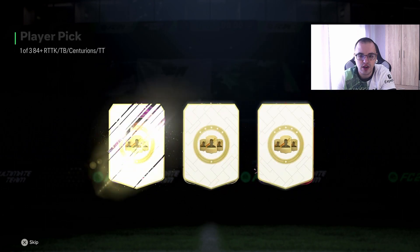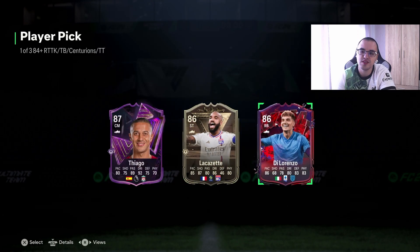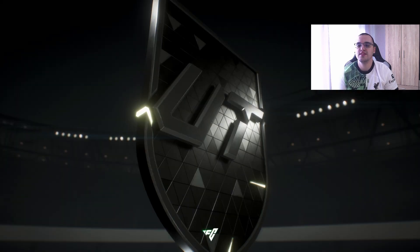Let's see from the mixed campaign player pick whether we can pack somebody usable — someone that can get into our team. We do have some choices here. We already have Cafú, so Di Lorenzo is not an option. We'll have to take Tiago as he is the highest rated. Now the base icon player pack — we spent 120k to complete it. Bare minimum I'd want a goalkeeper like Lefèvre-Ashen.